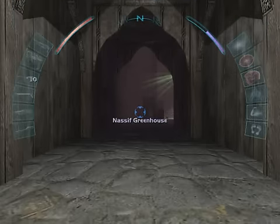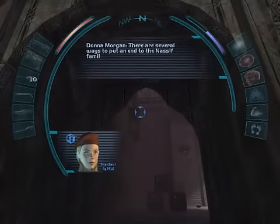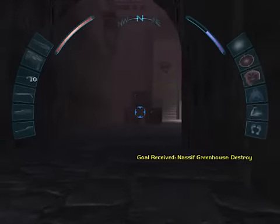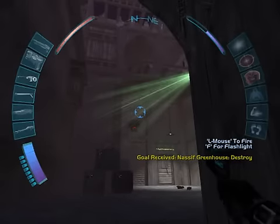Howdy folks! Back here with the Let's Play Deus Ex Invisible War. We are now attempting a dialogue here — destroying the filter system will kill the plants, or you can destroy them directly. You can also reprogram the software that automates the greenhouse. This is the Nassif greenhouse. We came here primarily to see if we can find more information on Layla.